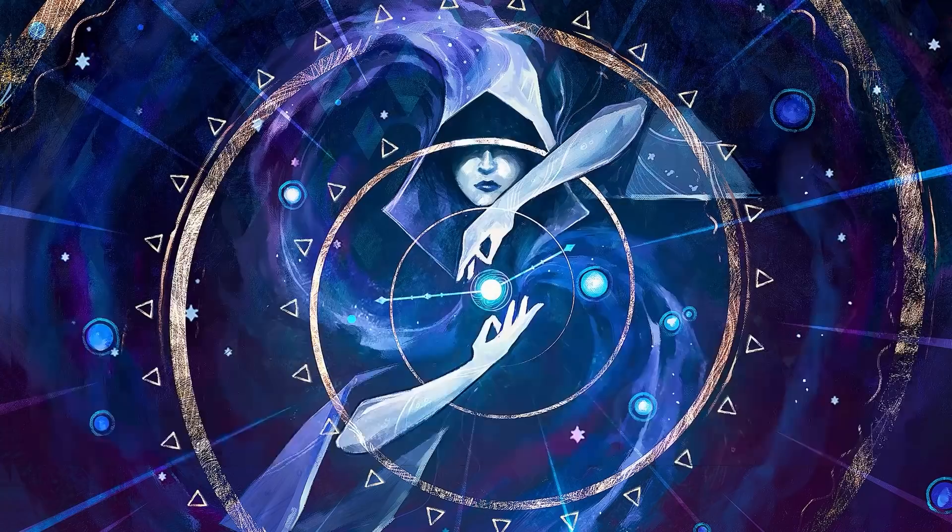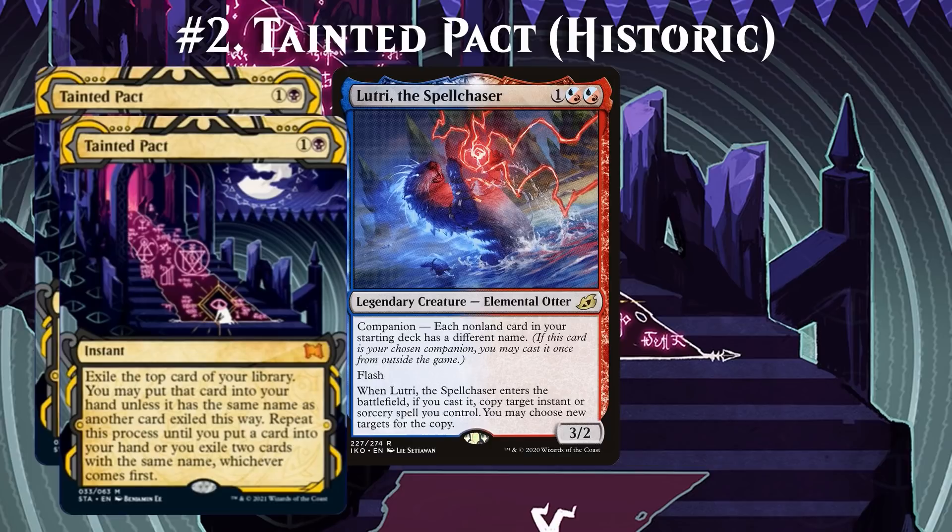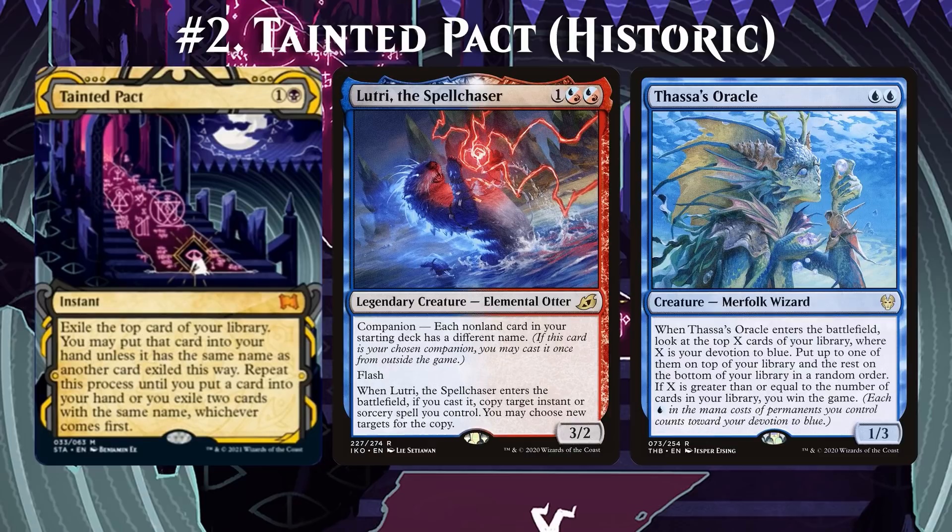To make the most of Tainted Pact, you should play a deck with all singletons. Then, once you have 5 mana, you cast Tainted Pact and copy it with Loot Tree. With the first copy, you dig until you find Thassa's Oracle, and with the second copy, you dig until the second card from the bottom of your library. Then you untap, draw your last card, and cast Thassa's Oracle for the win. Shoutout to Sam Black for the idea. You have to play a Singleton deck even in your mana base — a steep price — but this does unlock Loot Tree as your companion, meaning you basically only have to draw Tainted Pact, making this a one-card combo that is potentially very powerful.